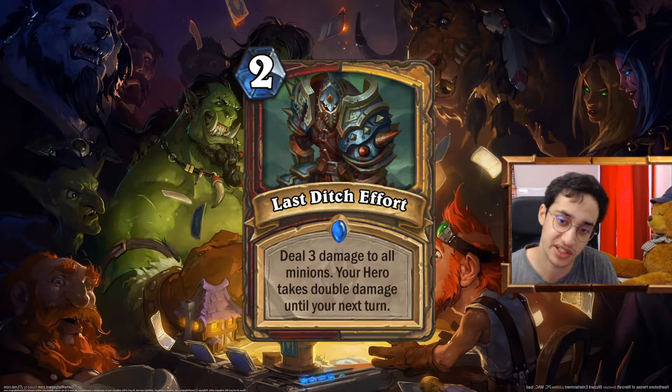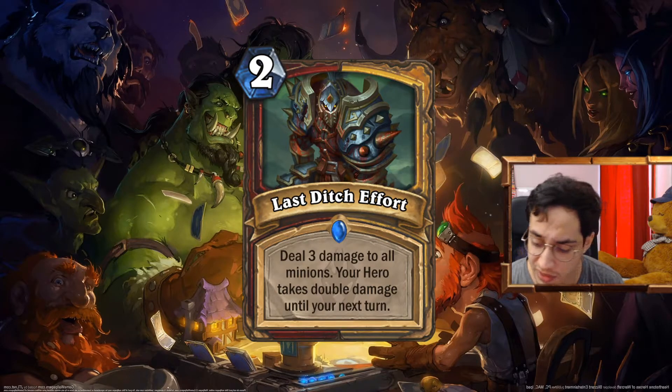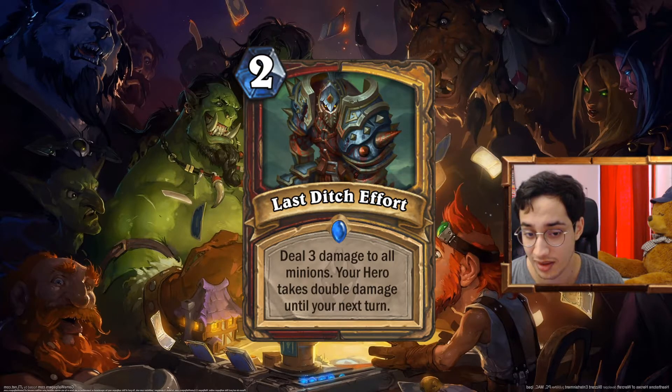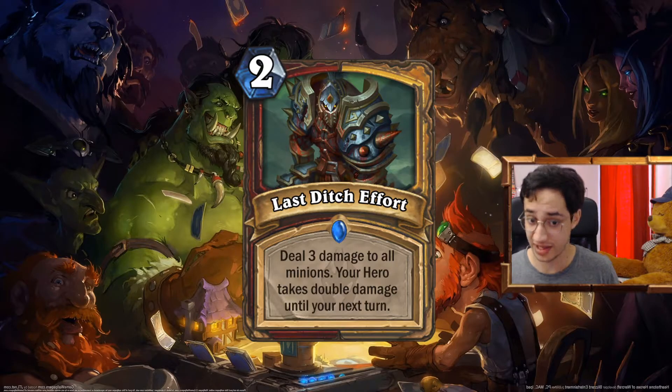Last Ditch Effort — we talked about OTK Paladin wanting to control the board. I think this is really good there. You have deal 3 damage to all minions — it's like a Hellfire for 2 mana. The best comparison: in Warrior there's Sleep with the Fishes which deals 3 damage to all damaged minions. Here it's all minions, and you can play this on 2 to clear the board. On turn 2 you clear a board, and your opponent is most likely not going to have anything else to kill you. Really good in the early game; it gets worse in the late game, but it's still a good card even in Paladin.